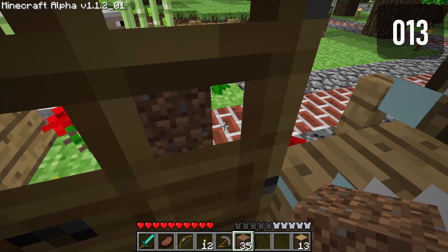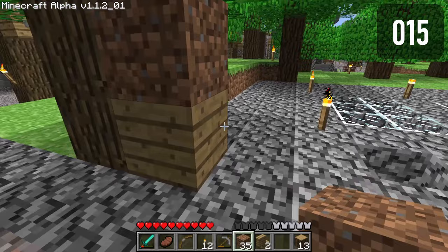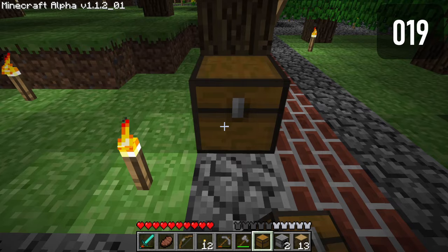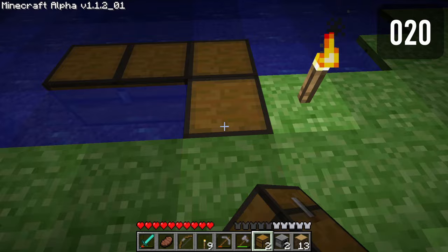Leaves randomly decay. Placing a block above a stair turns it into a full block. The hitbox on stairs disappears depending on the angle that you look at it. Stairs like to rotate in strange directions. Furnaces like to rotate in strange directions. Chests like to rotate in strange directions. Chests can be made as big as you want if there is snow, fire, water, or lava present.